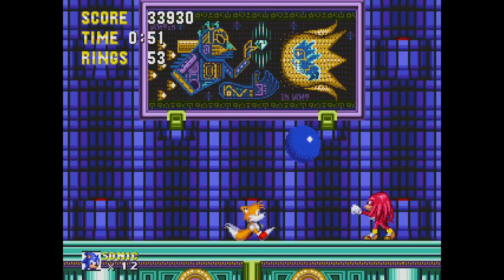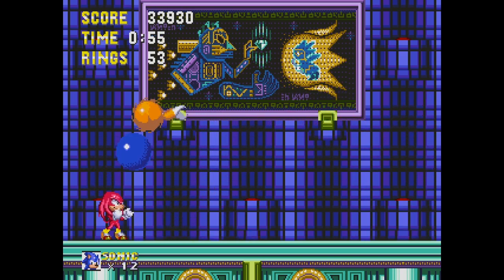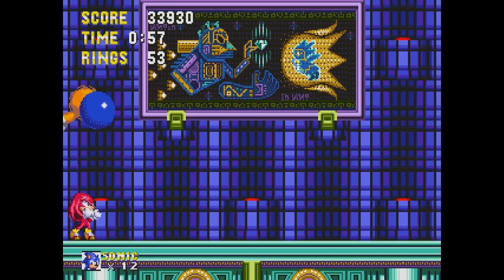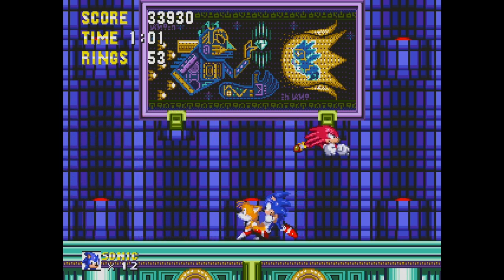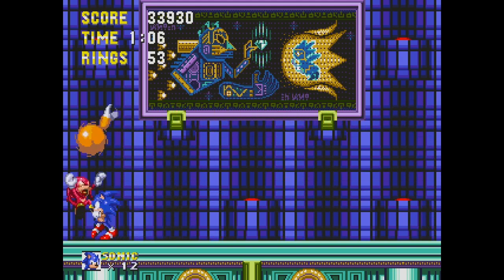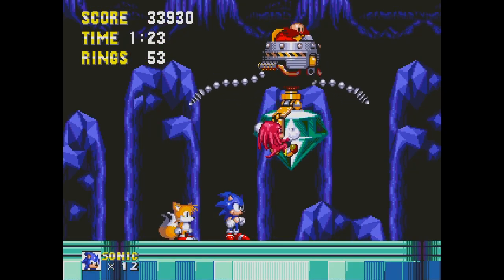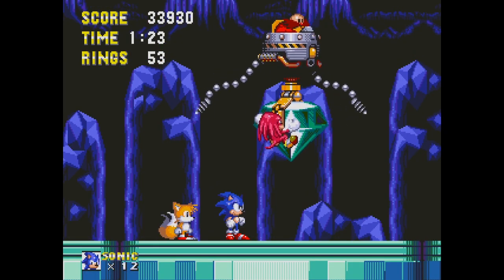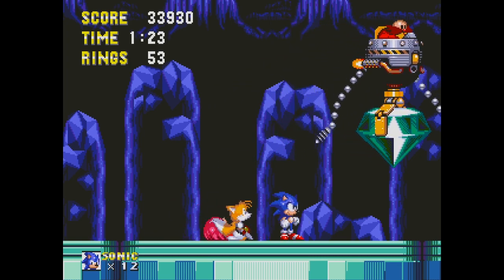You get to duke it out with Knuckles — no weapons, just Knuckles himself. I like the Egyptian-style mural on the wall of Super Sonic battling the Death Egg robot in space — a cool little touch, like it's a long-awaited prophecy. Suddenly Robotnik strikes and steals the Master Emerald, and Knuckles finally realizes he's been tricked.